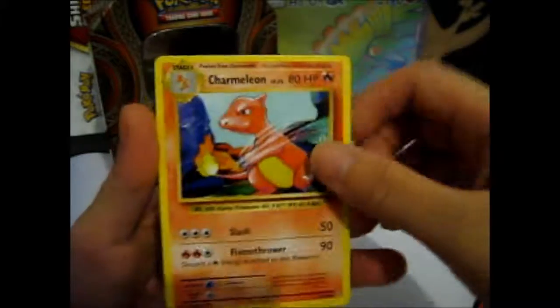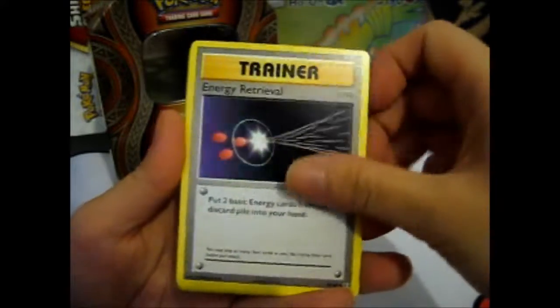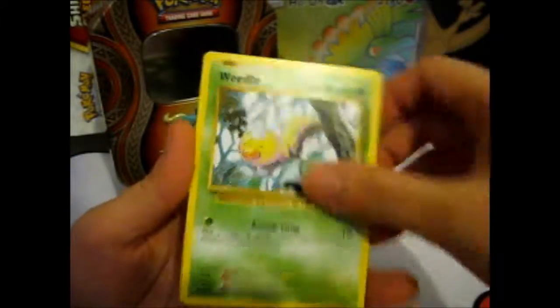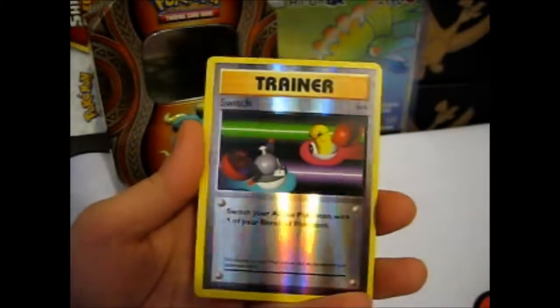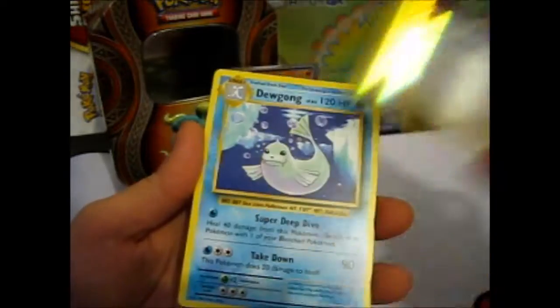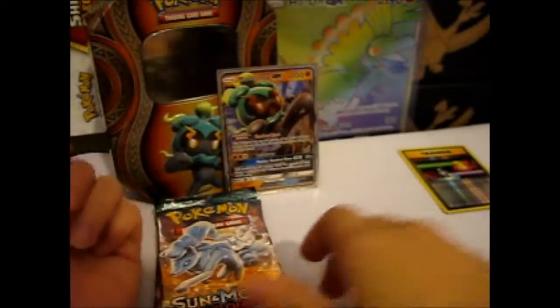We have Charmeleon, a Venusaur Sparrow Link, Energy Retrieval, Weel, Tangela, Togepi, Doduo, Staryu, Reverse Switch, and a Dugtrio. Not a very good start.